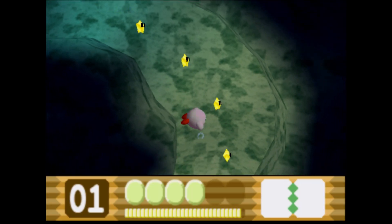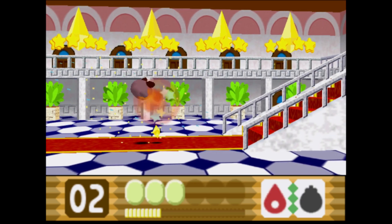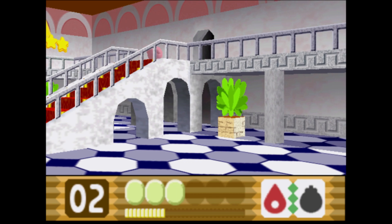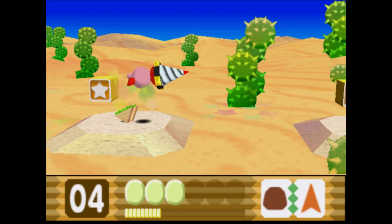But for as cute and charming as Kirby 64 can be, it's not enough to offset the dullness that starts to set in after the first few hours. Because once the novelty wears off, you're left with an adventure that just isn't all that fun to play. It's a little too slow and a little too basic, which is a shame for a game with a premise as exciting as being able to mix copy abilities.